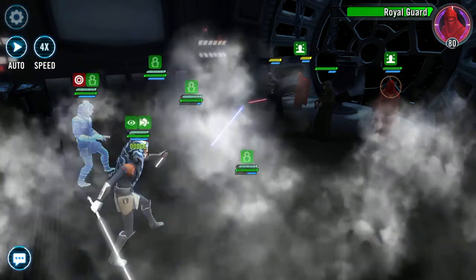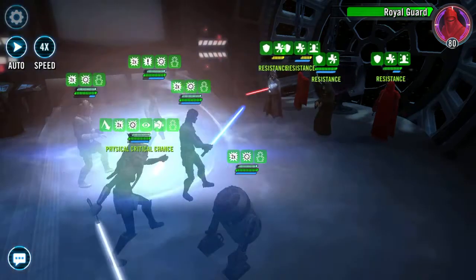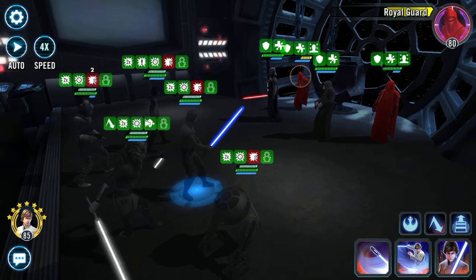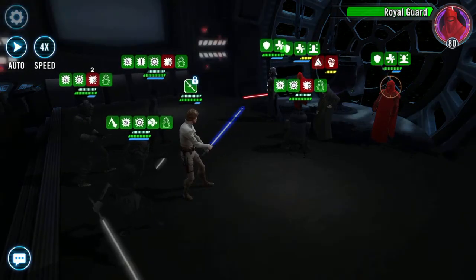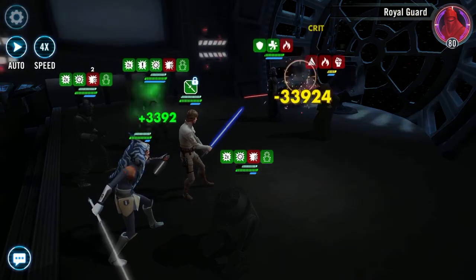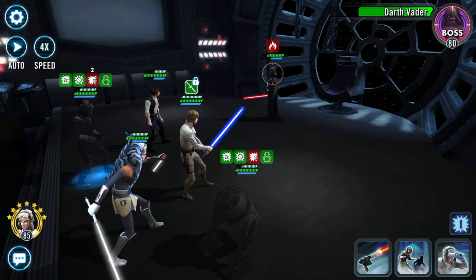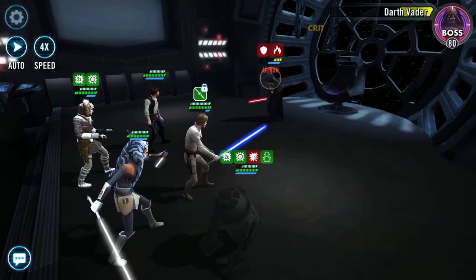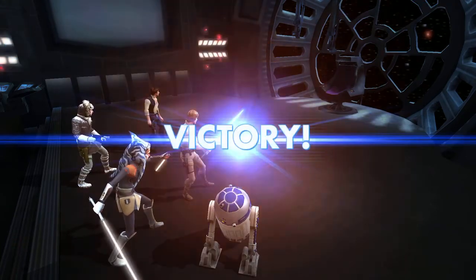I'll stick that on her because stuff doesn't stick. Let's get rid of that and get rid of his turn meter so he can't zap us. Set fire to the mob — can we get rid of this one? Yeah of course we can, boom boom — Lord Vader! Give it to him — will he get it? Yeah he will, boom! And that's it, done.